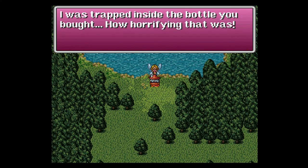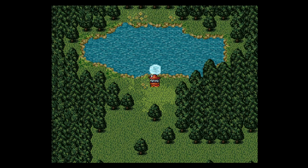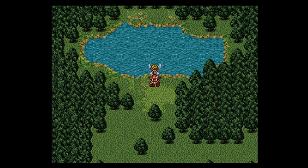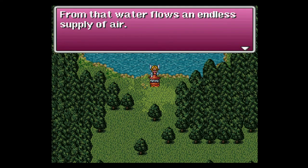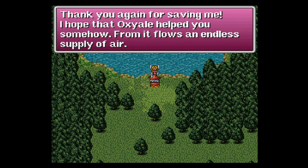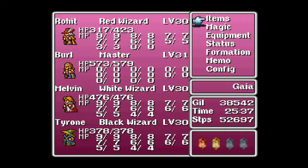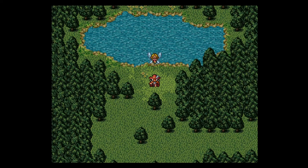The fairy says: 'I was trapped inside the bottle you bought. How horrifying that was. To repay your kindness, I will retrieve some oxy ale for you from the bottom of the spring.' Thank you, fairy. And what do you know, friends — we've obtained oxy ale! We're heroes of light. The fairy also says: 'From that water flows an endless supply of air.' So the bottled fairy is gone from our key items and its slot has been replaced with oxy ale, which says it is a mysterious liquid that creates air.